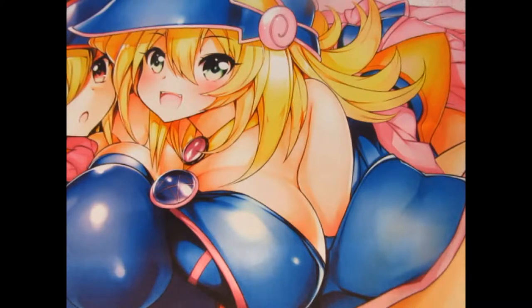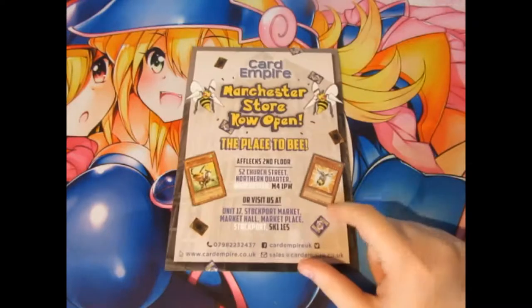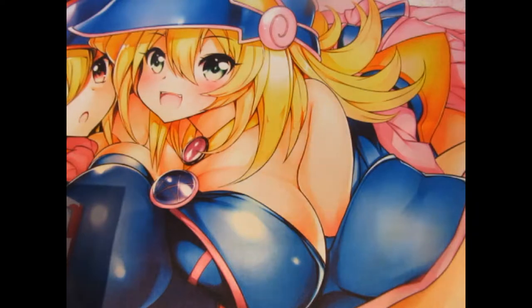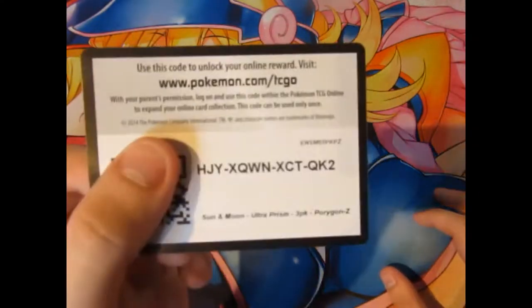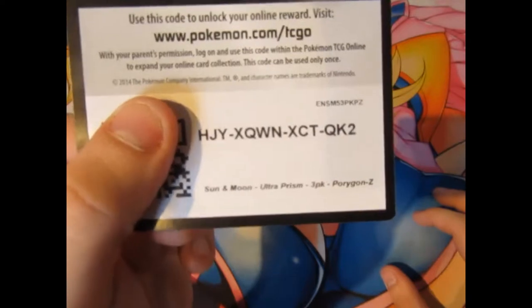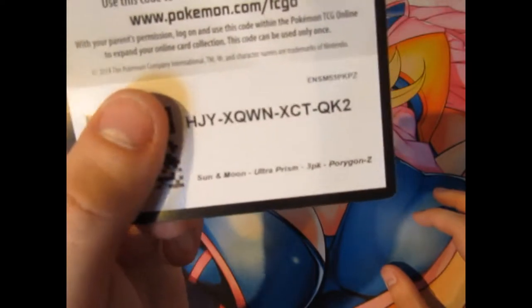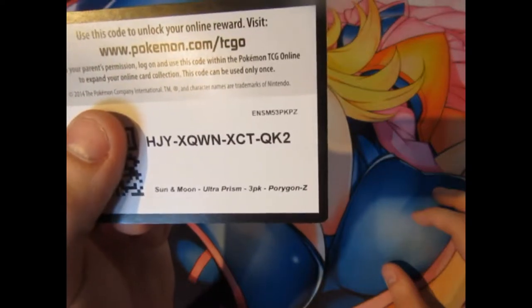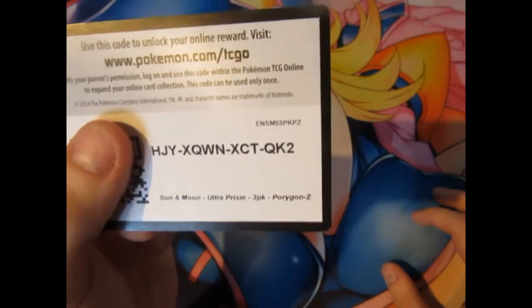Konnichiwa people, Dobsy Wars is right here, and welcome to another Pokemon pack opening. Check out Card Empire — the place to be — and it's a special call today. Here you go people, I'm generous as always. You got yourself a code: H-J-Y-X-Q-W-N-X-C-T-Q-K-2.